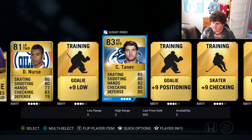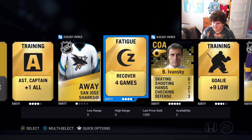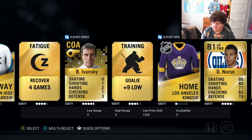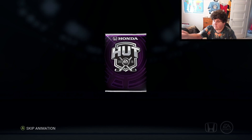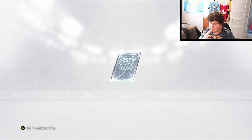88 Zach Parise, last price sold 20k — okay, I guess I'm keeping him, that is ridiculous. I haven't been looking at the last price sold — I wonder if I got any sick players worth a lot and just haven't been paying attention. MaybeAnski is going for a thousand coins — yeah right. They actually go for quite a bit but I just don't have the patience to do that. 88 overall Zach Parise, not horrible in a 35k pack.